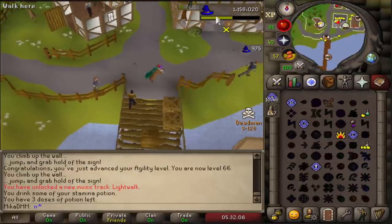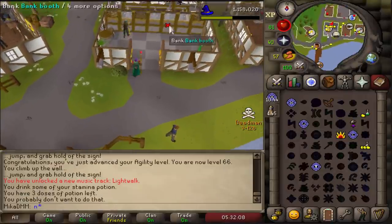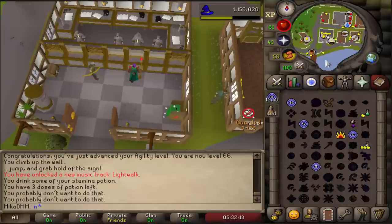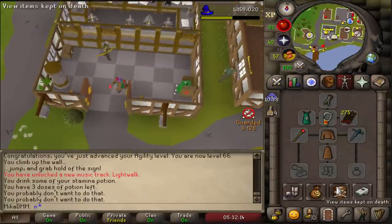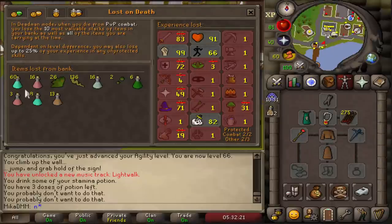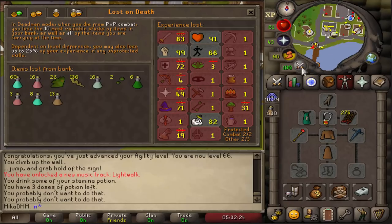I will be risking basically my entire bank — there's not much I can do about that. I'm wielding a defender; I don't want to lose a dragon defender, so I'm just wielding a rune one instead. This hurts to see, but if it's meant to happen, it's meant to happen.